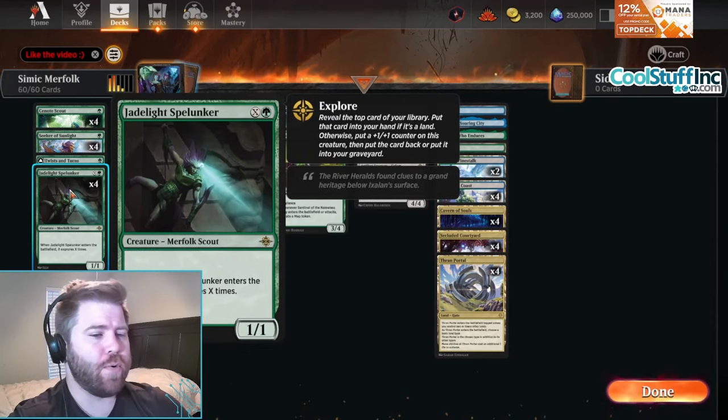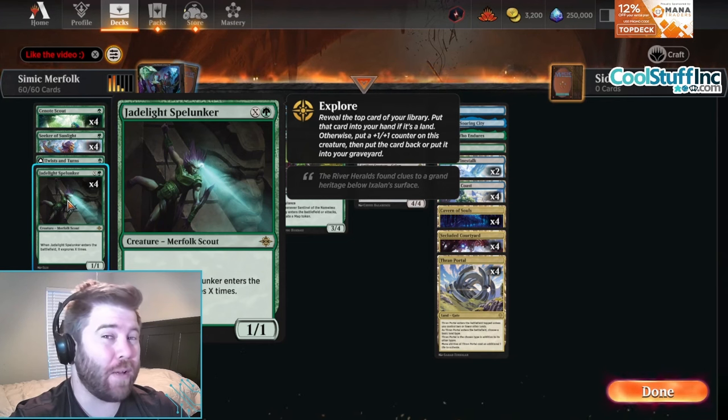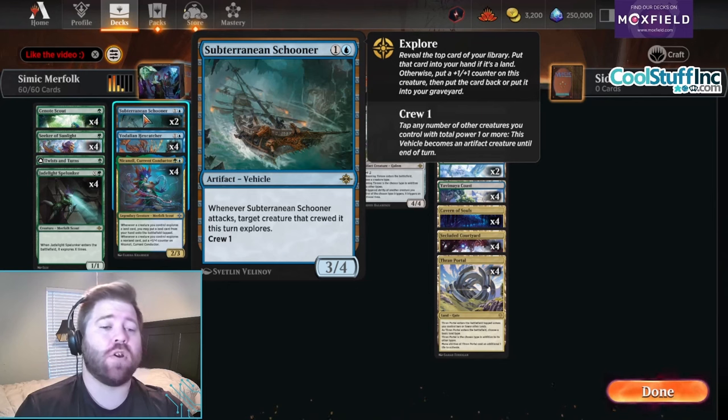Jade Light Spelunker is usually going to be a two or three drop because it explores X times, but if we really really need to we can play it as a one mana one-one that doesn't explore. Subterranean Schooner is a one and a blue for a three-four vehicle - whenever this attacks, the target creature it crewed explores, so this is a good way to continually keep our creatures exploring.